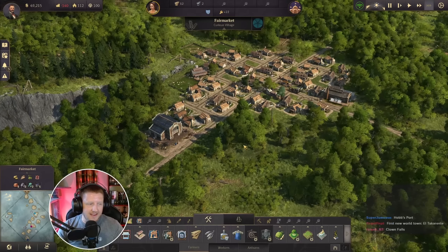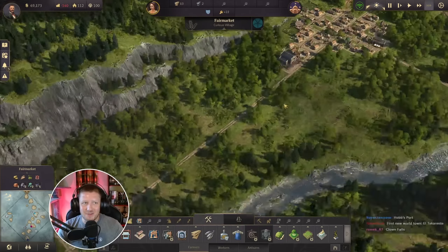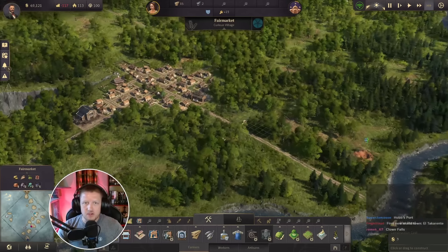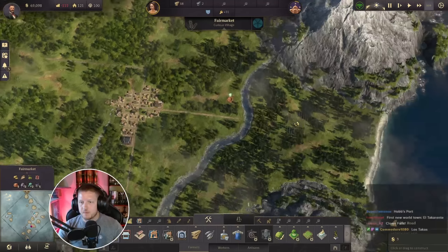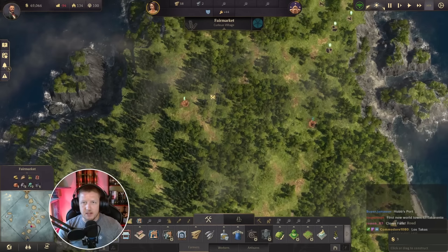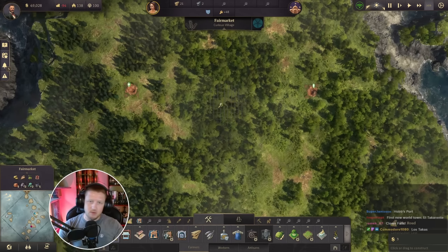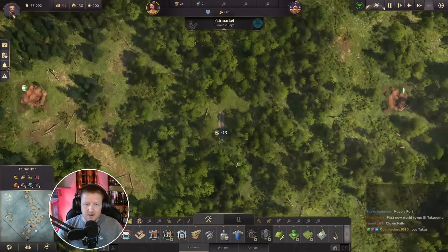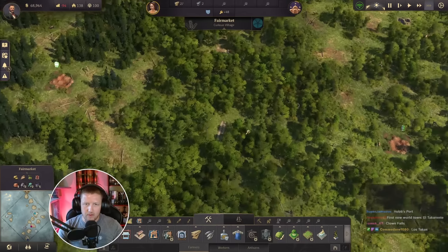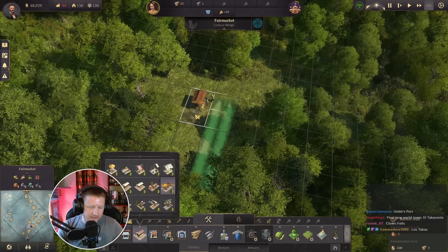Suggestions for the first New World town: El Takerente, Clown Falls — y'all are full of some jokes. So there's one little village. Now we're going to come over here near these clay deposits and make another little town. This little village up here is going to be based around the clay fields.